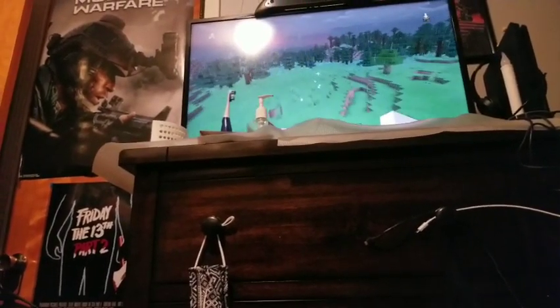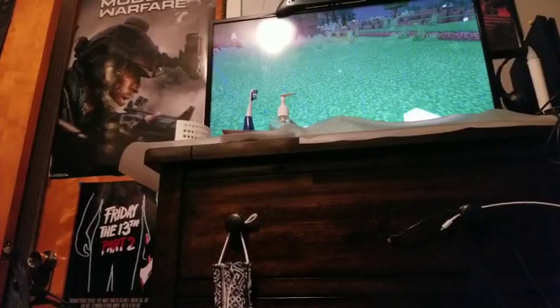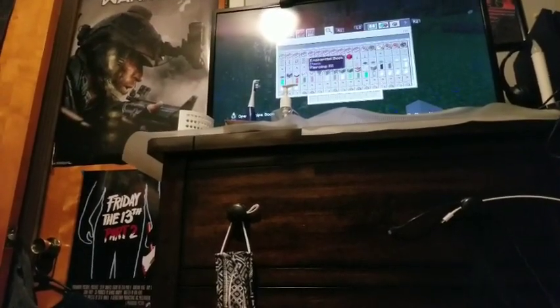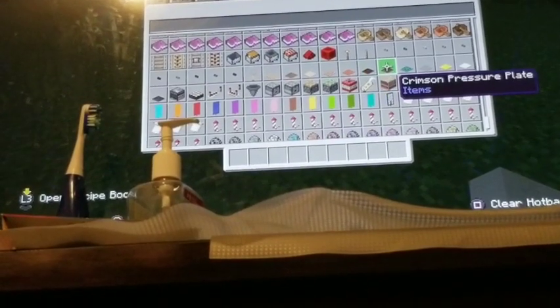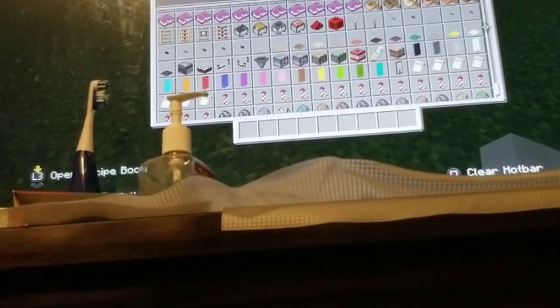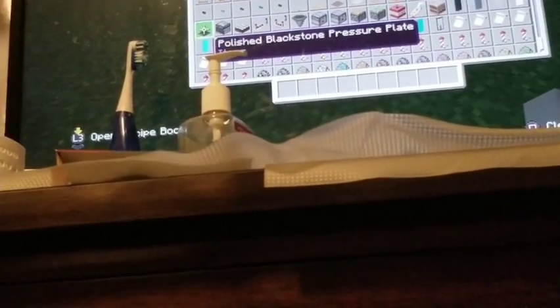Pressure plates are used to step on — you step on them and they power on redstone. Here are some tips if you're playing on creative mode. If you open your menu you'll have all the pressure plates: the oak, spruce, birch, jungle, acacia, dark oak, crimson, warped, stone, lightweight, heavy pressure plate, and the new polished blackstone pressure plate which you can find in the end portal area.